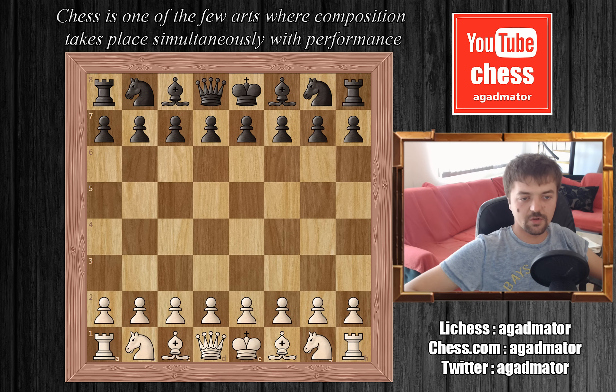Bobby Fischer is white and Viktor Korchnoi is black. I have to mention that Bobby is still into collecting suits — he bought four new suits and one very elegant suit for this occasion and a pair of new shoes. So he's not only interested in winning the tournament, he's also interested in being the most elegant grandmaster there.